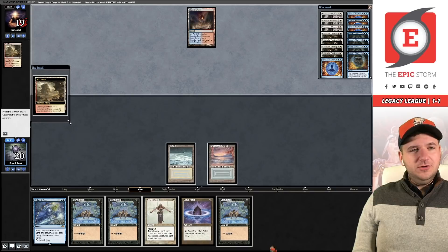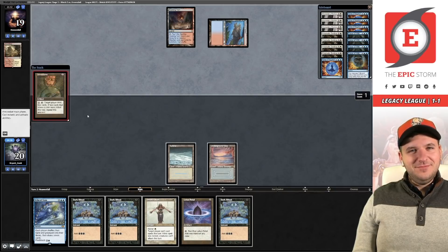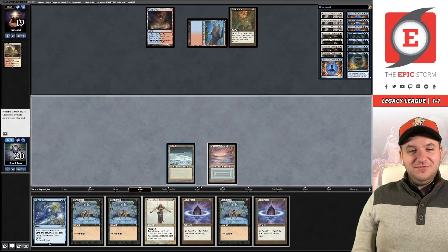Scalding Tarn — getting some blue vibes here, Alex. Yeah, it looks like Jeskai to me. Oh — it IS Painter! Blue-red Painter. Bryant's a genius. Definitely don't tell him that though — his ego might swell up too large.